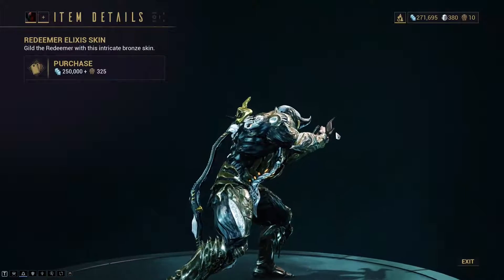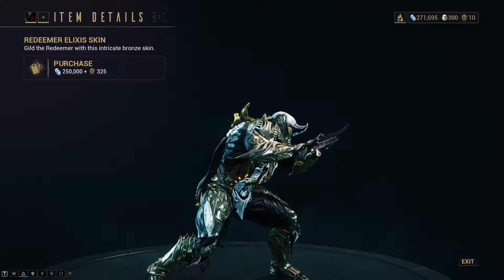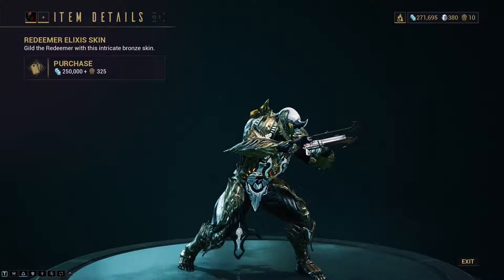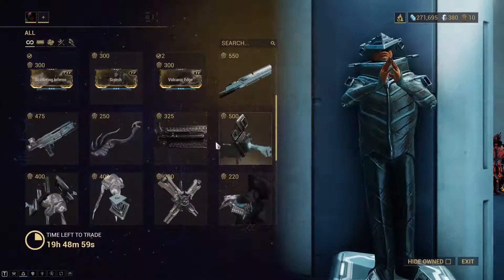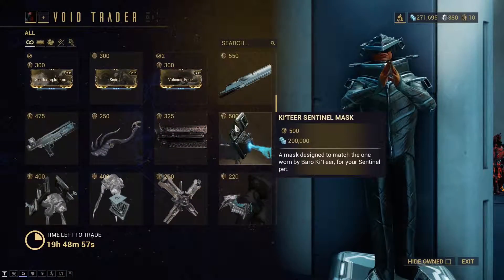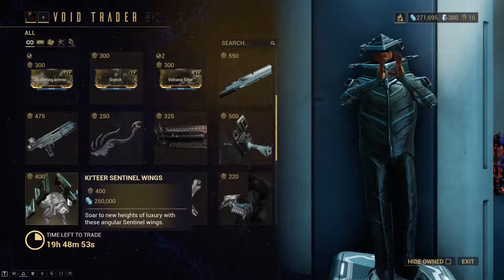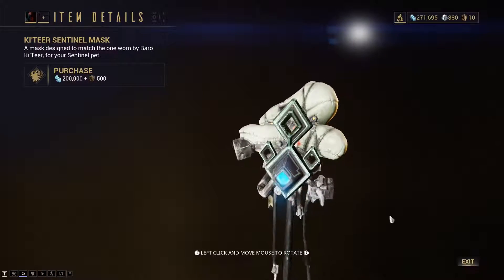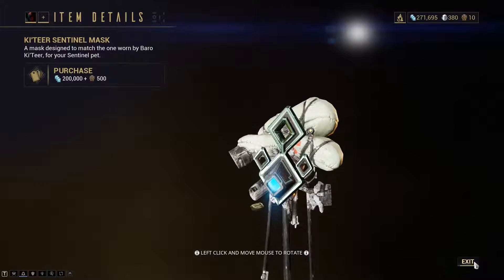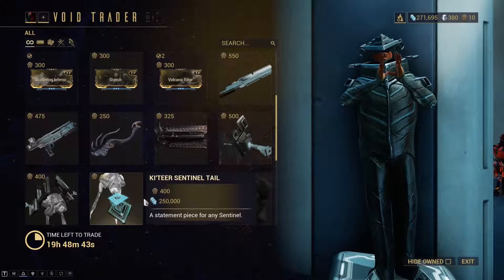Then the Redeemer Alexis skin, which looks really nice — you can see it here. Then the Ketir sentinel mask for sentinels, of course. So we have the mask, and since I don't have a sentinel equipped we see the default Durga. And the wings and the sentinel tail.